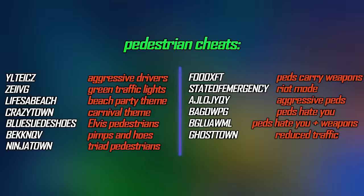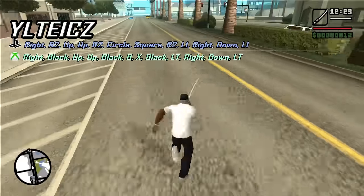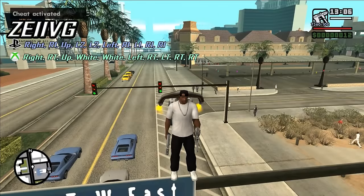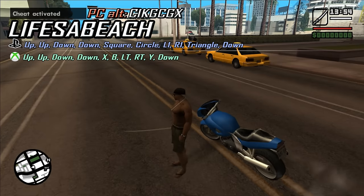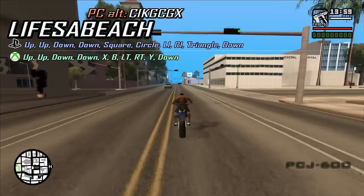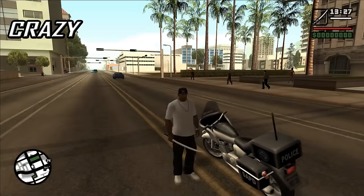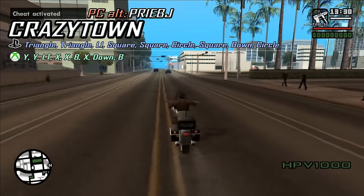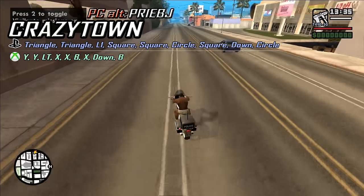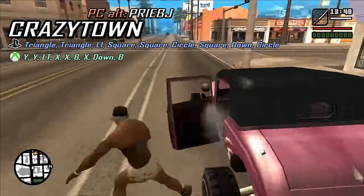We have many pedestrian cheats. One makes all drivers become aggressive and all traffic lights turn green. LIFE'SABEACH activates the beach party theme: CJ wears beach clothes, all cars are beach cars, all pedestrians wear bikinis, the weather becomes clear and there will be beach towers on the sidewalks. CRAZYTOWN activates the carnival theme: CJ wears a clown outfit, all traffic consists of carnival cars and bikes, pedestrians are clowns and fast food workers, the weather becomes hot and all four-wheel vehicles have hydraulics.